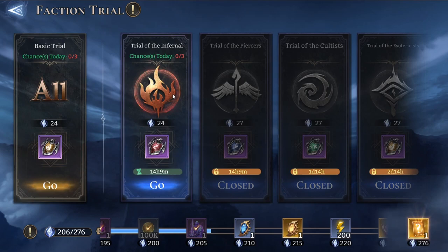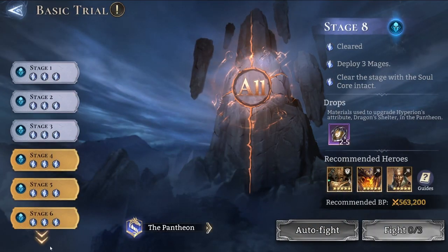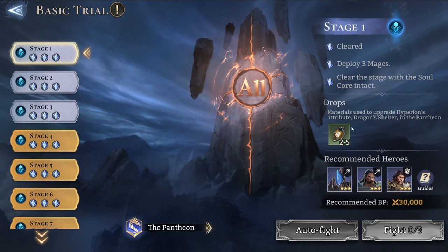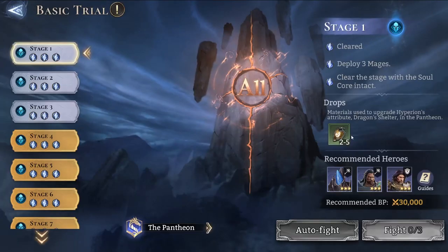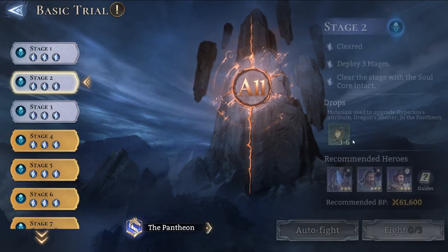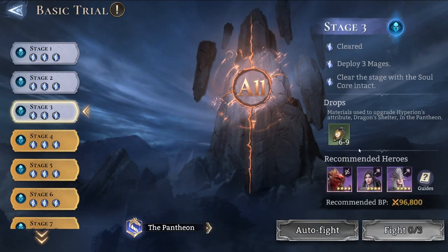To receive the specific insignias you need, you'll have to farm the basic trial every day — it provides only brown insignias. You start at stage one, which drops two to five insignias per completion. We can complete each stage three times per day. The further you progress through the stages, the better the rewards: stage two gives three to six, stage three gives six to nine. At stage four the insignia rarity increases — from green to blue, or rare rarity.